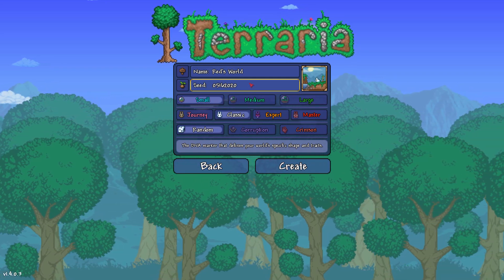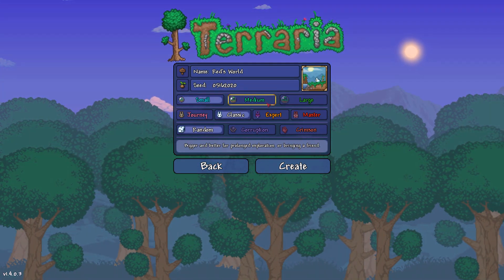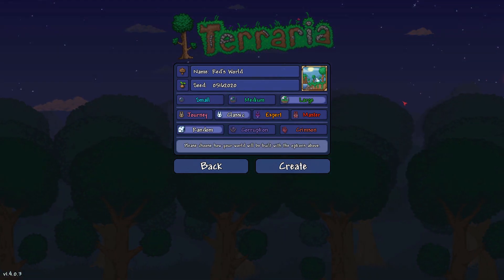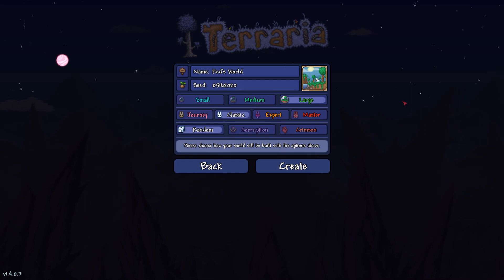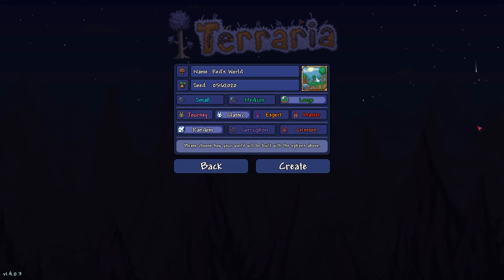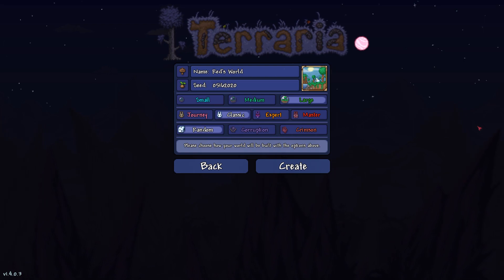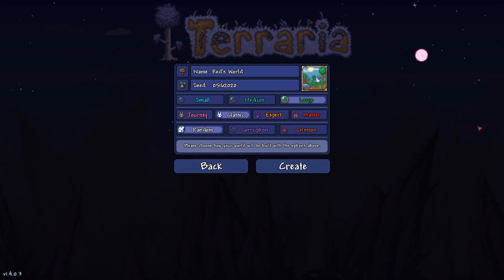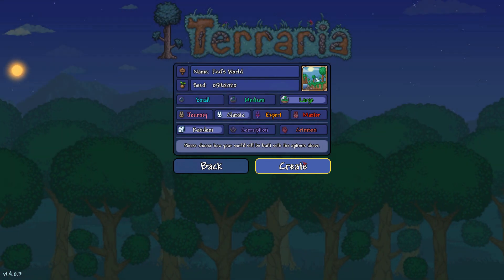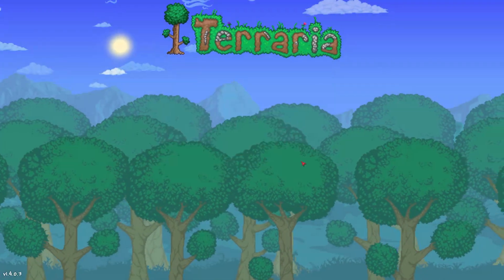Red tweeted out an image of this world creation. Basically, Red tweeted out before 1.4 — he was hyping up the release, that's what everyone thought at the time — where he had this seed input at the release date for Terraria Journey's End. The community went in when 1.4 came out, put in this seed, and found out it's very interesting. It's a brand new seed, it changes a lot of things about the world. So let's just create it right now.